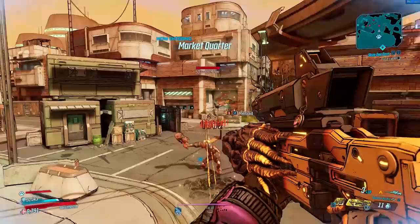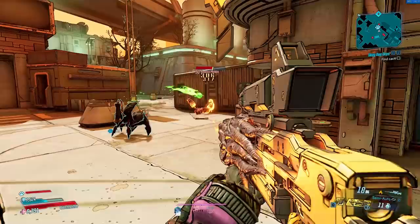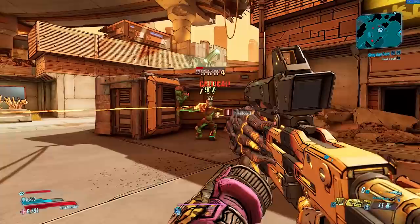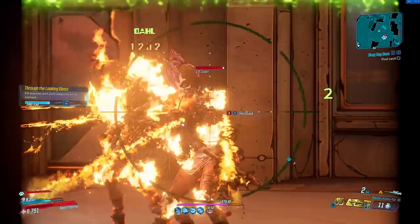Coming up next, we have the Malak's Bane. This is another legendary sniper rifle, but this time it's manufactured by Dahl. It can be obtained from an enemy known as Phoenix in the Splinterlands region of Pandora. What this weapon essentially does is shoot a projectile that bounces twice, and it also has an alternative firing mode that is a shotgun. This shotgun fires five projectiles, draws from the same magazine as the main firing mode, and consumes two ammo per shot.